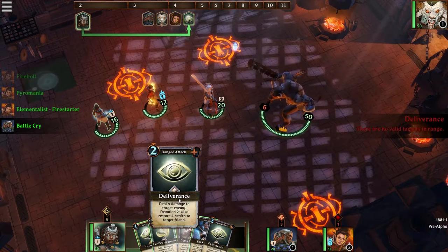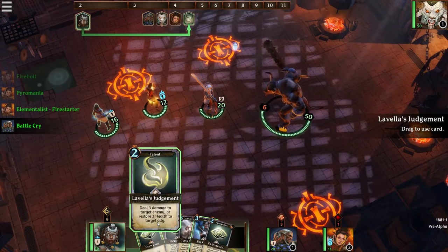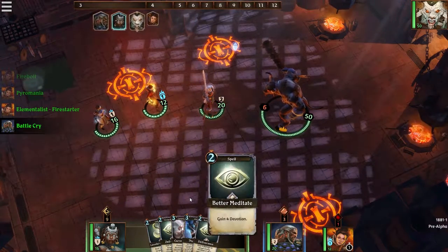Here's how a turn can play out: you'll draw a card, then you'll have the option to move or play a card. Your turn won't end until you draw a card or play one, so you can move, or if you're fine where you're at, you can play the variety of cards you have or just draw one.